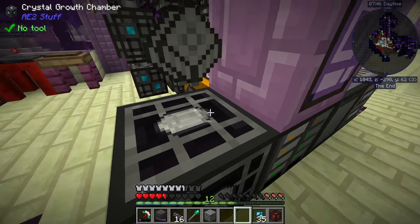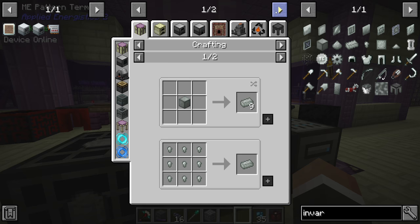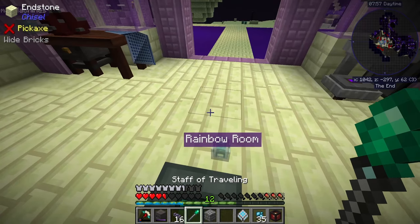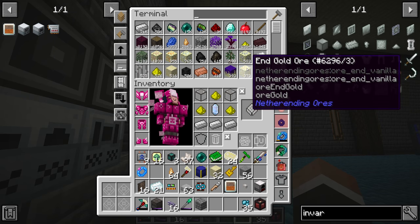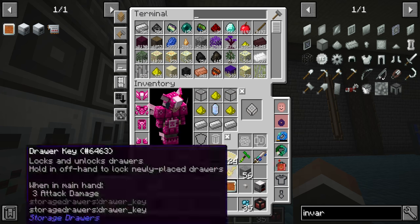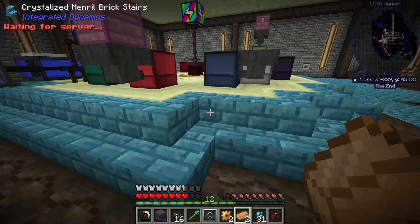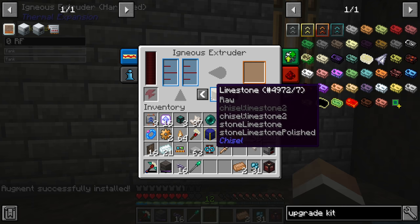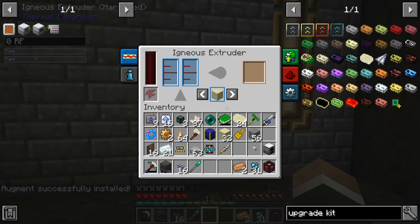Yes, we totally can make invar in the alloy smelter. If we encode that and throw it into the alloy interface, we should then be able to request some invar. And look at that — it's so fast. The first upgrade kit is going to allow us to put in the sand-making augment — making sure to select sand. Getting another one for gravel might not be a bad idea since gravel is another thing we're low on.